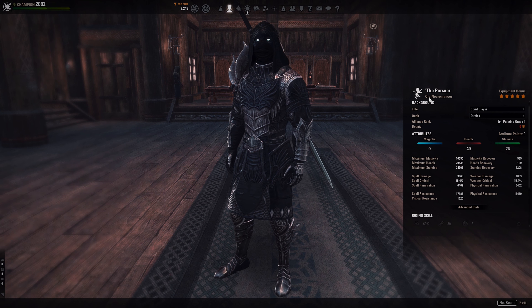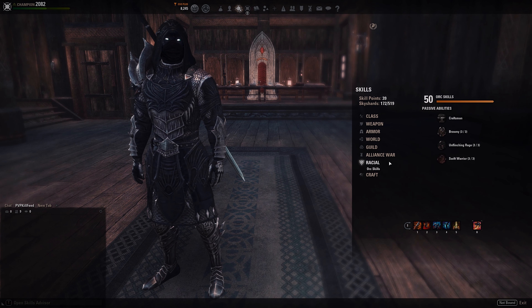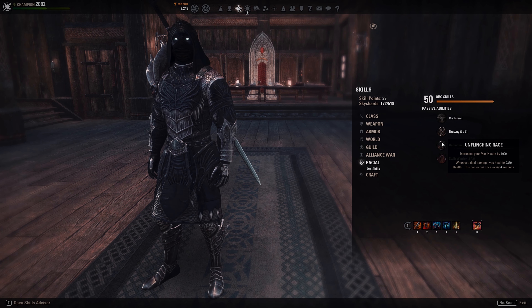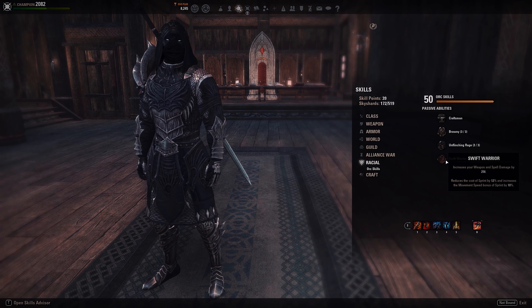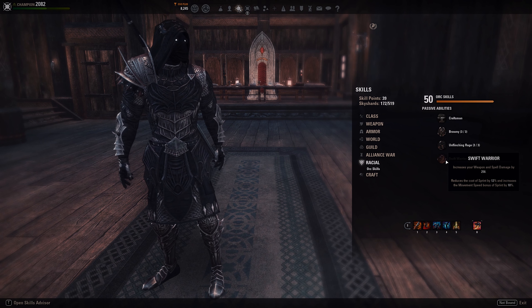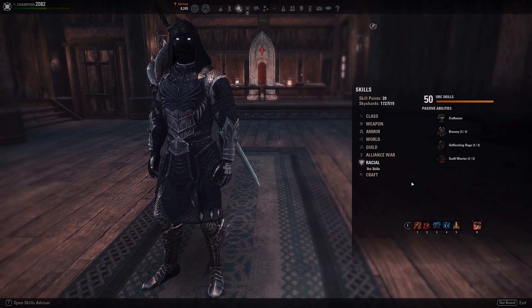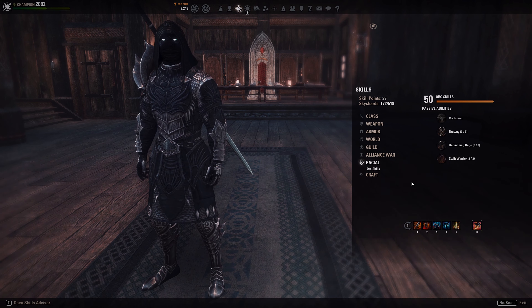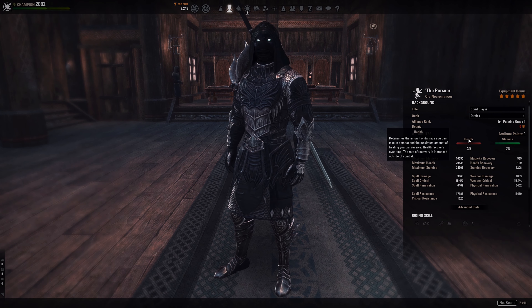I'm running Orc. I like Orc for the additional damage — you get 1K stamina, 1K health, a small heal while you do damage, 260 weapon damage and spell damage because of the hybrid changes, reduced sprint cost, and increased movement speed while sprinting by 10 percent. You can also pick Nord for tankiness, Imperial for sustain, Dunmer is fine, even Khajiit.